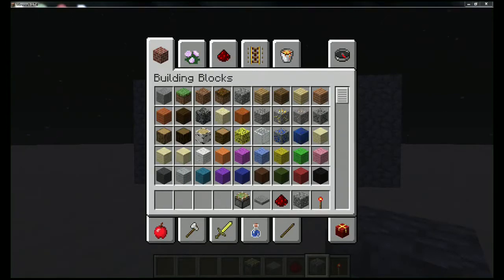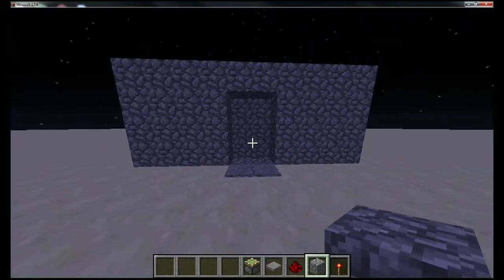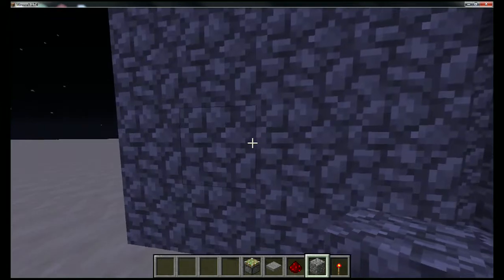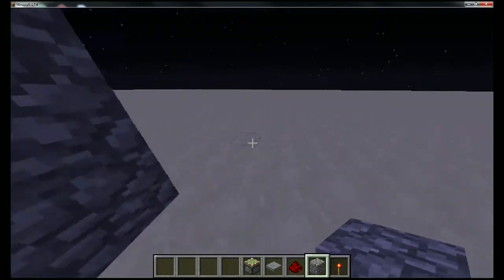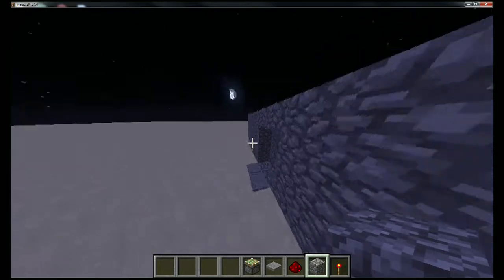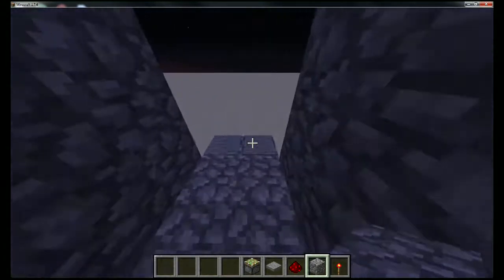What is up guys, Bigfoot here. This is going to be a video on how to make a piston 3x2 door — the size of a nether portal. It's pretty compact; this is the most compact version I've seen. I couldn't figure out a way to make it any easier. You step on the pressure plate, walk through, and it works.